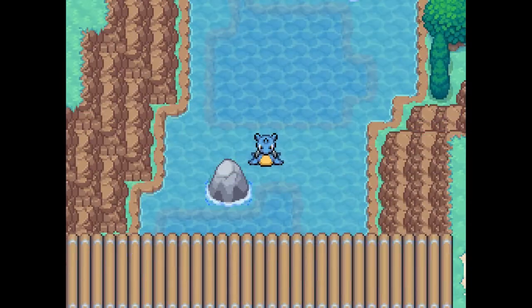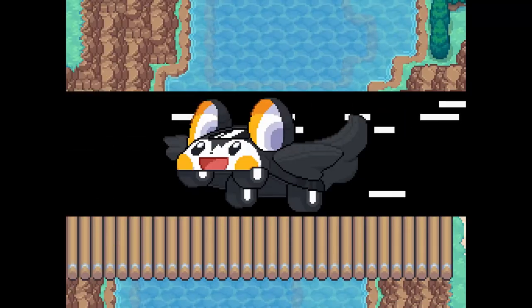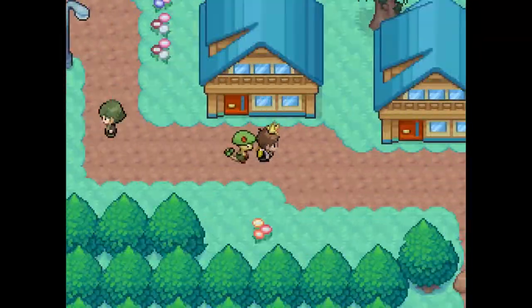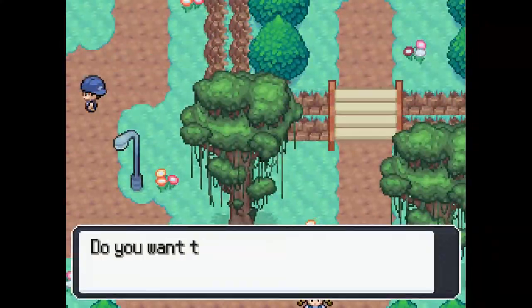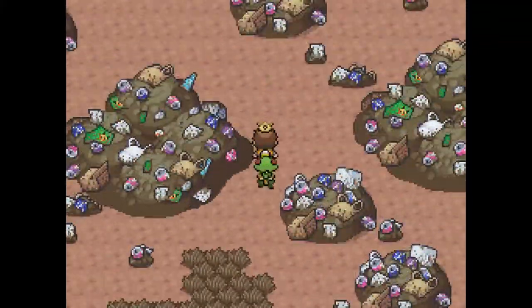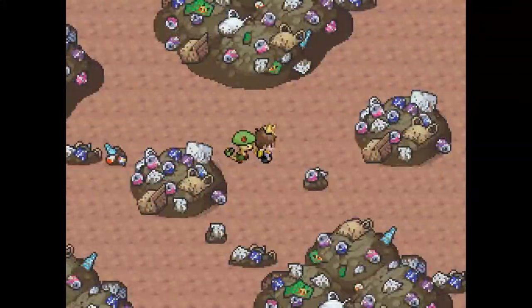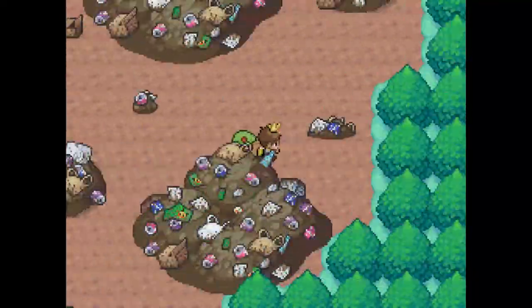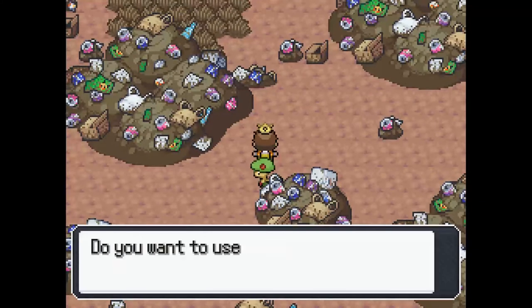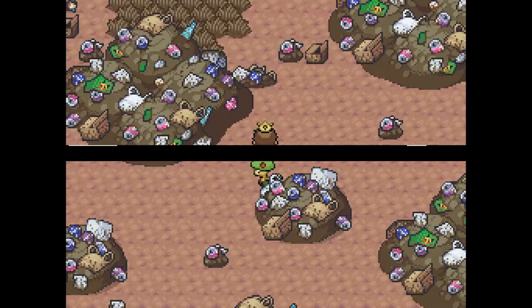Let's go to Vipik Dump — it's right here. The cell is middle-right, so you should be able to get it by going around and behind. It's somewhere around here — like down here or just sitting around here normally, but I have this one. Next is Mist Island — just refly to Vipik and head down through the crossroads.